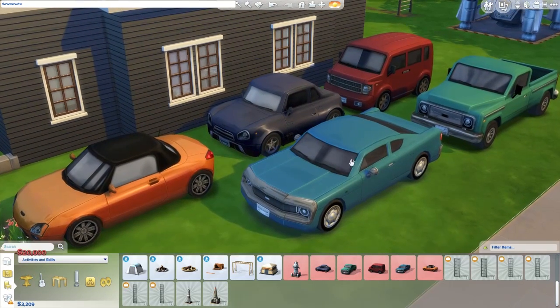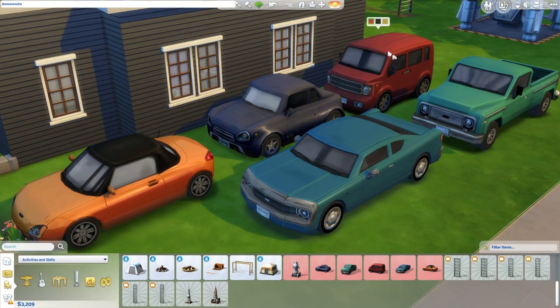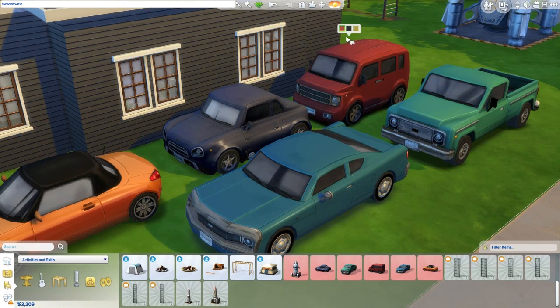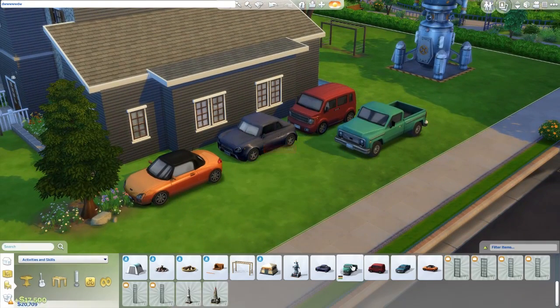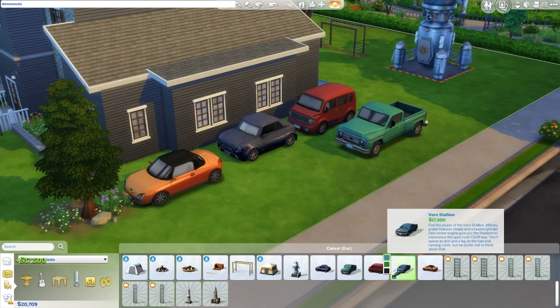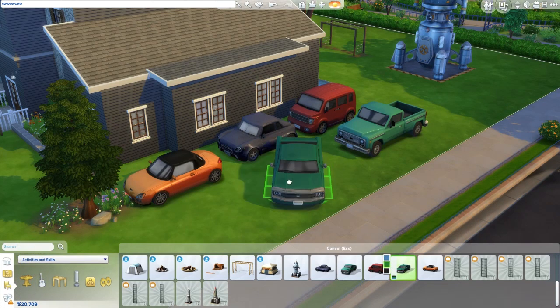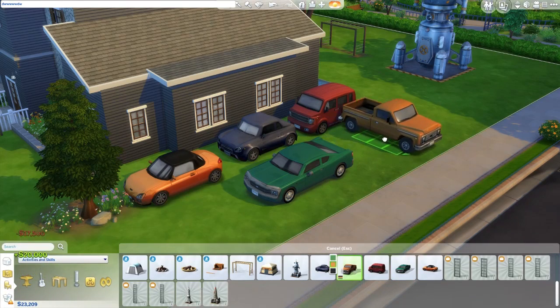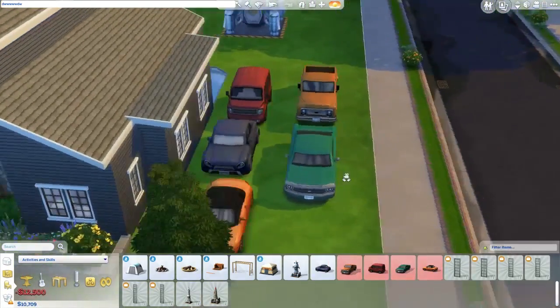This isn't 100% perfect at this point because trying to change the colors after you've placed them doesn't work for whatever reason. I presume they'll fix that. But right now, the colors after you place them don't work, though you can change the colors as you're placing them — like if I wanted the green muscle car, it would work like that. Changing colors after placing is not working, but that's kind of a minor thing.